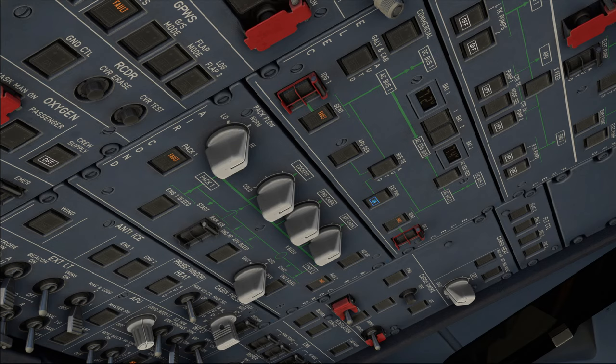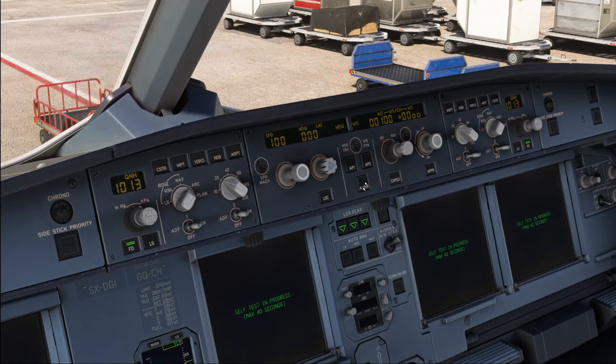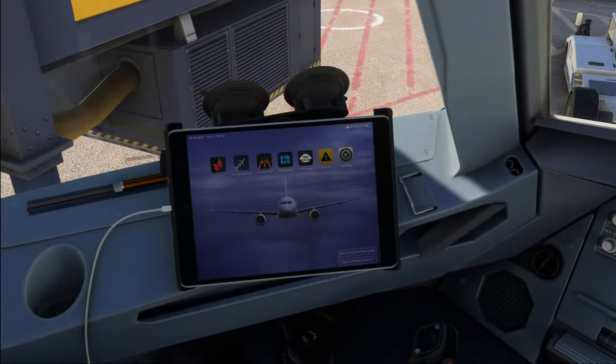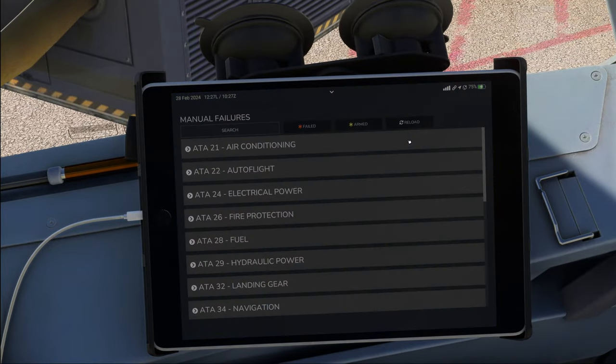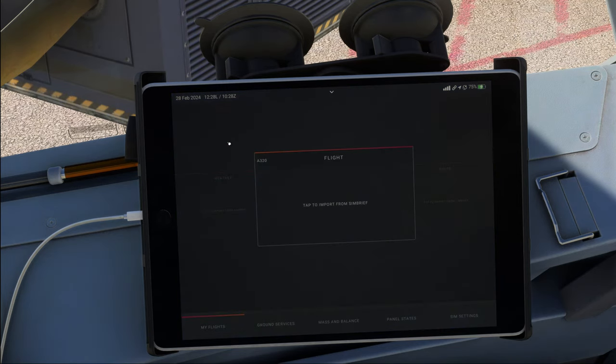Listening to those sounds. The airplane is going to take a little while to power everything up. While that happens, let's have a look at the EFB where we've also seen quite a few changes. First of all, the failure page is completely new — we'll look at that a little later on. Let's start with our Phoenix app and import our flight plan from SimBrief.